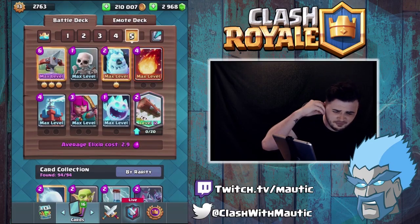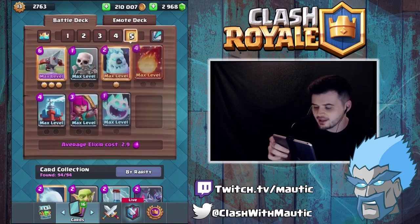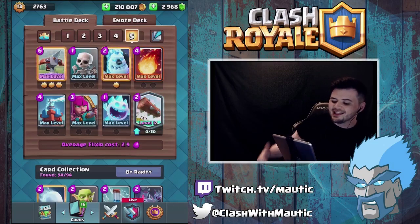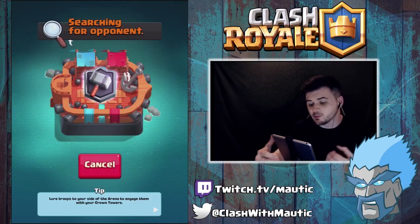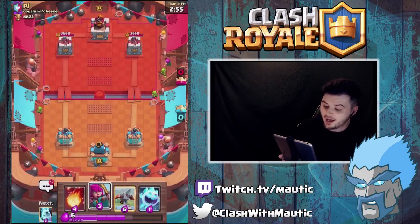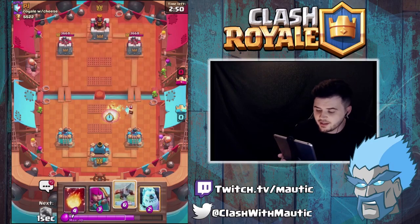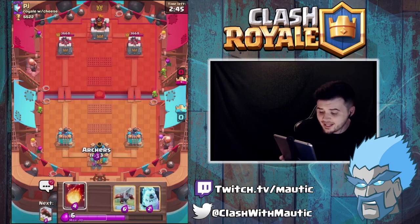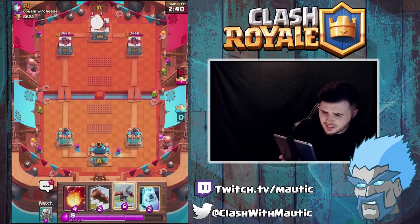We got early damage off there but I just overcommitted on that side. He saw it and just went for the big push and got pretty much all the crowns. So we're gonna go into the last deck - 2.9. This hasn't been a good video so far from winning, so hopefully we can win with this next deck, otherwise I'll probably just stick to this deck on ladder. Let's get into the last game. This is 2.9 Expo - my original deck. We're gonna go for the Ice Spirit to just try and clear this up.